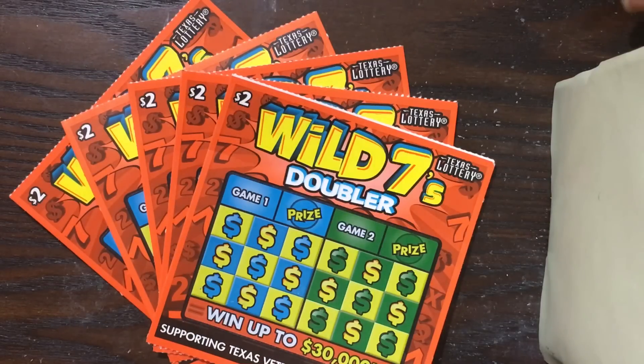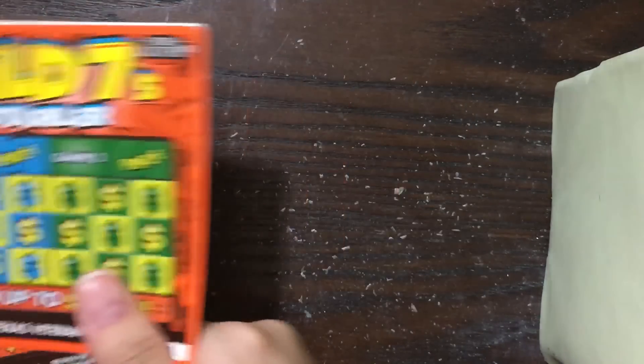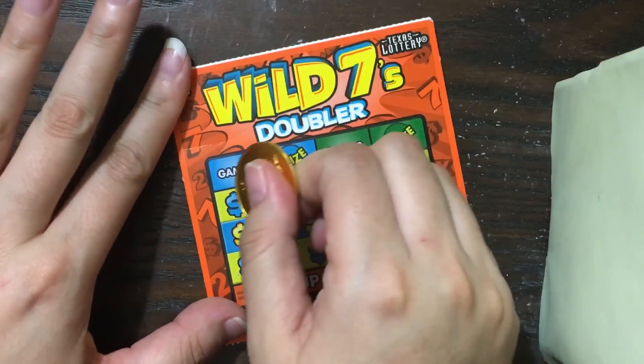Howdy Lone Stars, I'm back and today we're scratching five of the $2 Wild Sevens Doubler. It's been a minute since we've scratched these guys, so I figured we'd give them a try. I have ticket numbers 95 through 99. All we need to do in order to win is find three of the same symbols in any one game. Each ticket has two separate games, and you can also win by finding a seven symbol for $50 instantly or a coin for double the prize. Let's see how we do.